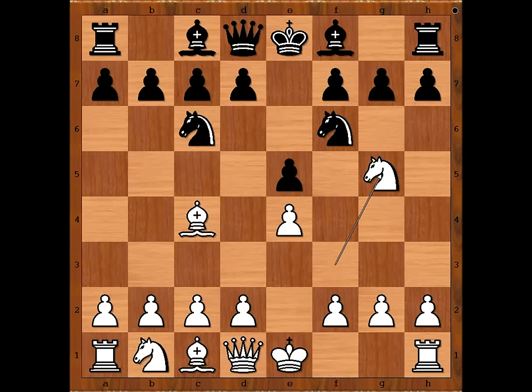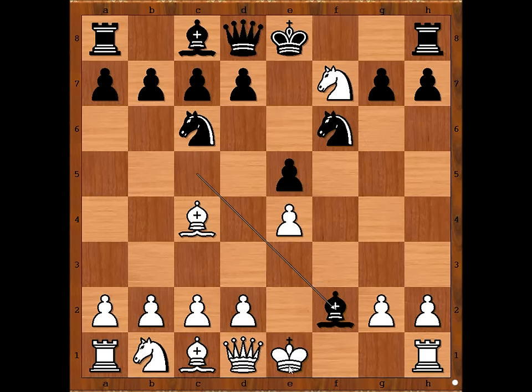Black to move — how to defend? Hessling played bishop to c5, going for the Trexler Counter Attack. Knight takes on f7, forking the queen and the rook. The obvious response for people who play the Trexler Counter Attack is bishop takes on f2, check. King takes bishop.